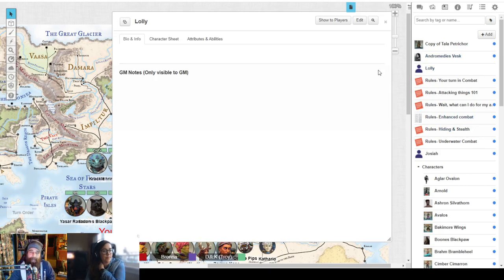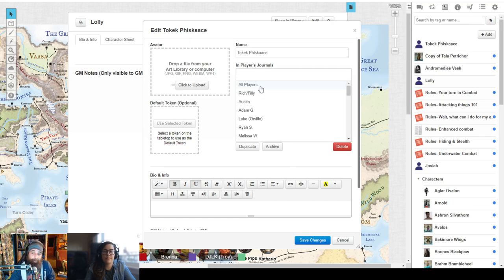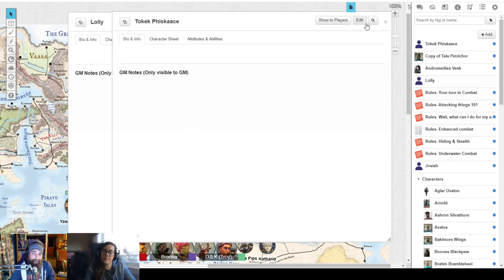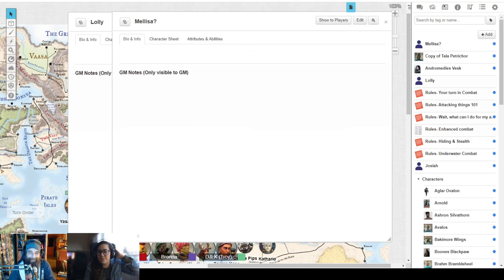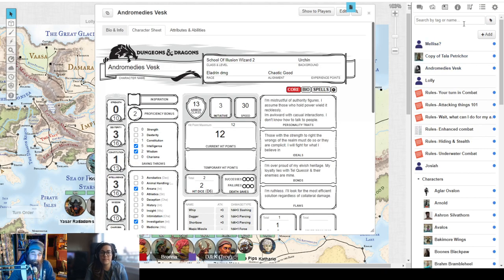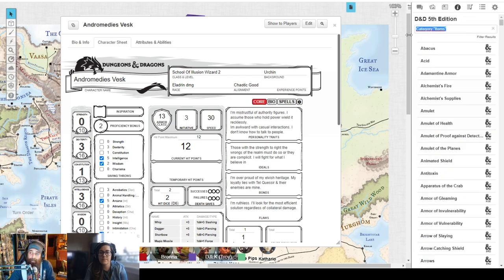I'll show you how to go through this from scratch. You can't select your own character sheets — I have to give them to you since I'm the creator of the game — but if you want to make a new character, just tell me and I'll create a character sheet and assign it to you. Melissa, just in case Tala Petrichor gets killed tonight, here's your new character sheet. Will has a question about how to add his shield to his character sheet.